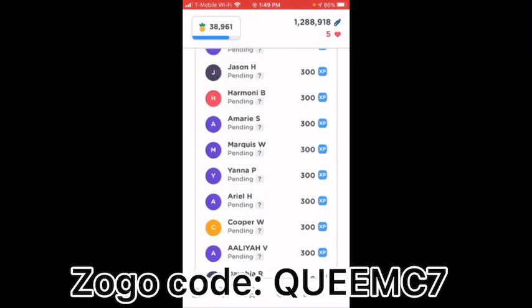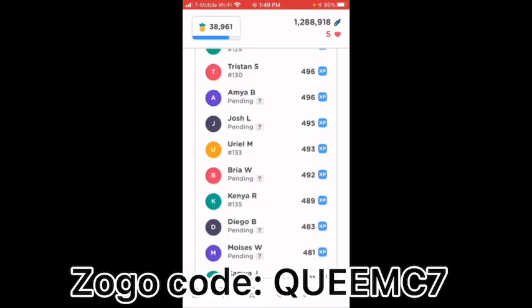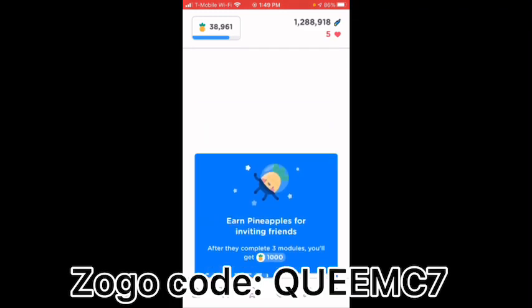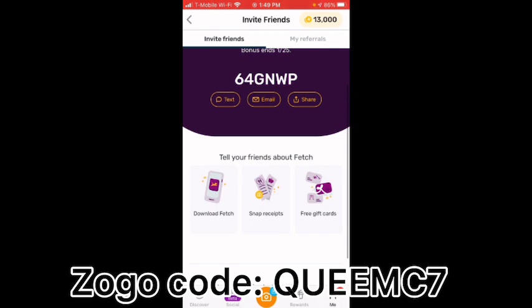Use the code — my code for Zogo and my code for Fetch Rewards are both in the description, along with more apps and stuff like that. I'll see you guys in the next video.